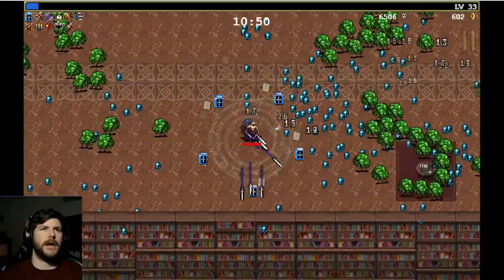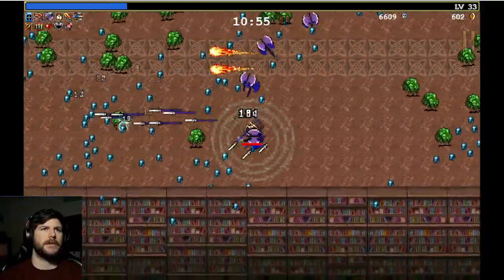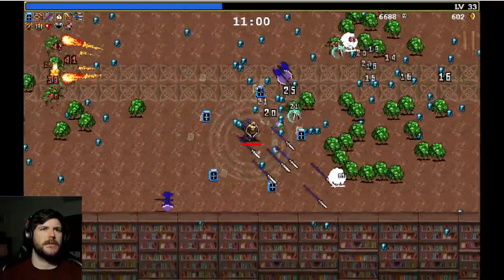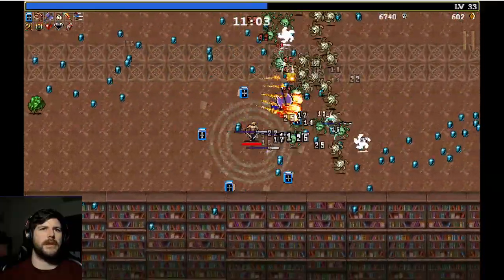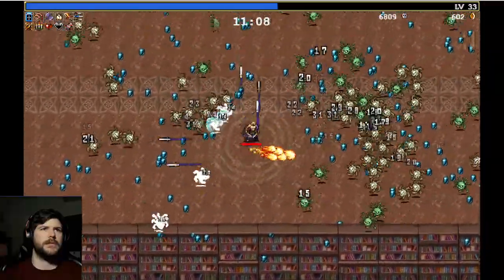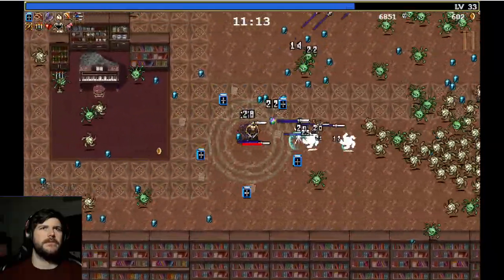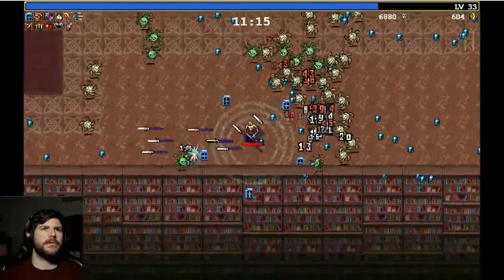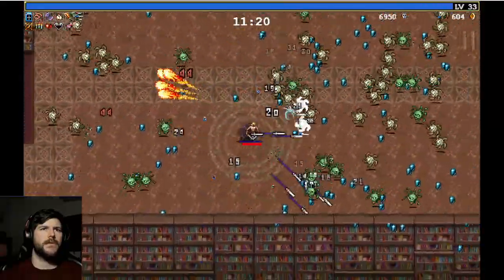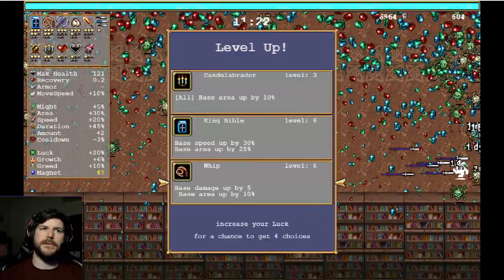We're going to pump the King Bible. A lot of XP to get picked up, so just keep doing your figure eights. These little green guys are pretty easy, but these little Medusa variants give us a little bit of trouble — not too spooky though. What we're really going to try and do is get at least two more levels before we find our next Elite. We'll push the Whip to six — we're still quite a bit of ways away.